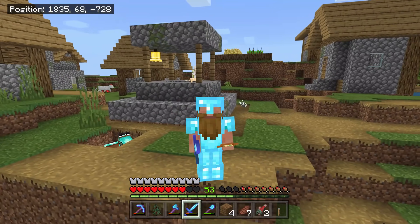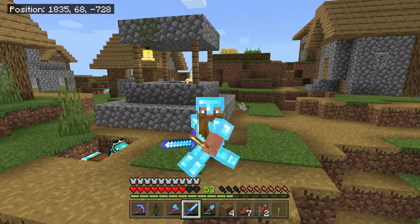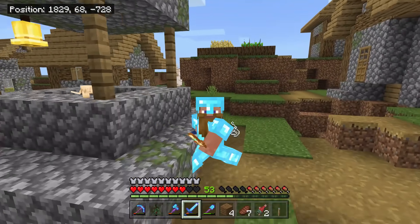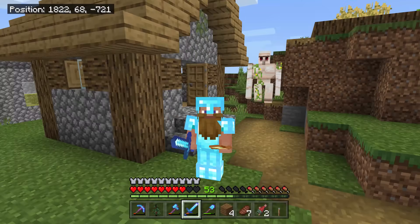Last episode we made a super cool tree farm and I've got loads of use out of that. But today we actually need to focus on getting ourselves some slimes. I need a few slimes to make a flying machine, because we want to get to the End before killing the Ender Dragon. I want to fly over the void, make it super easy and simple.